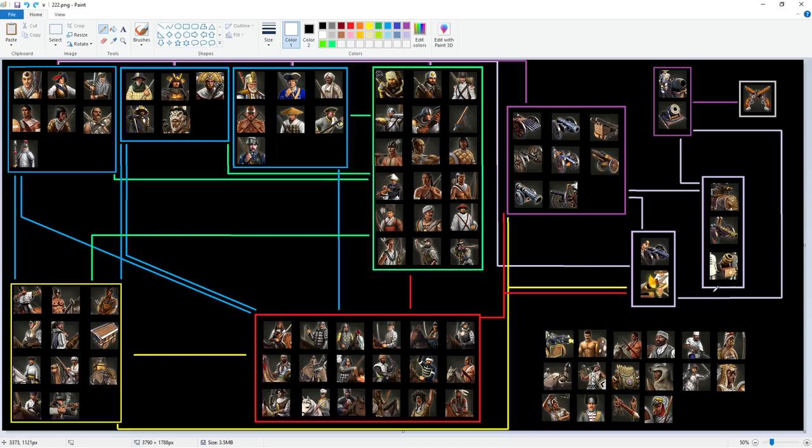We have our culverin class of artillery — these guys counter artillery, so they're anti-artillery. But there's also another class of culverin that's anti-artillery and also counters infantry, so you'll see that line going all the way up the top. Finally, we've got our mortars — these guys counter buildings. The barracks here represents buildings, and mortars counter them. They're obviously also countered by culverins.